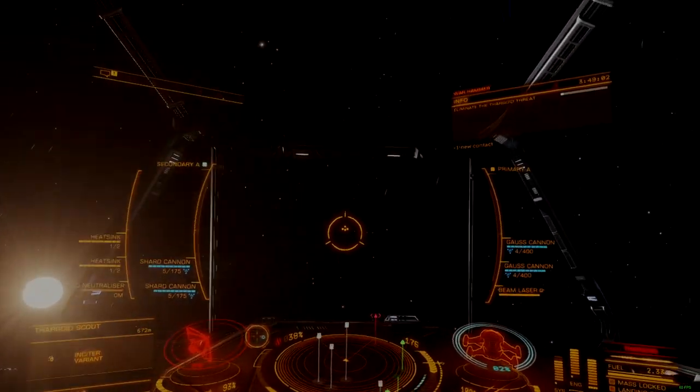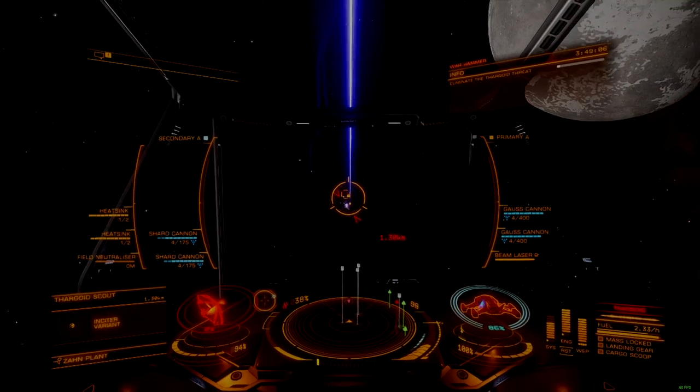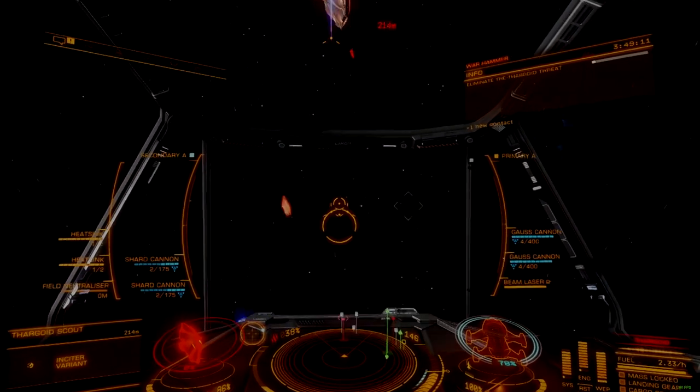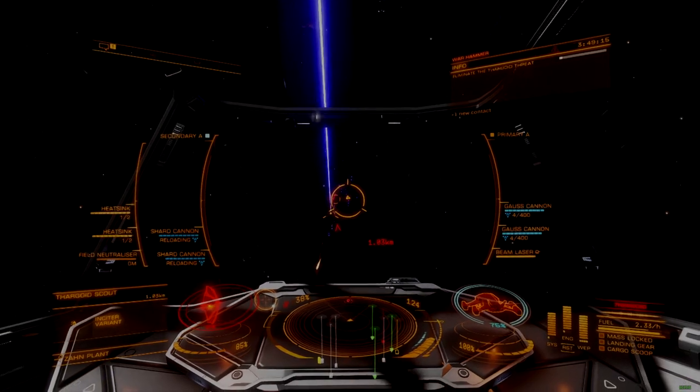With its two size 3 hardpoints mounted at central line, above and behind the cockpit, the Chieftain is able to keep its highest damage on target at the closest ranges, even when using fixed mounts, making aiming more manageable with less effort.